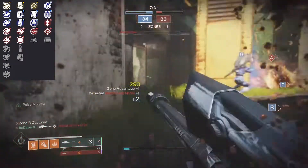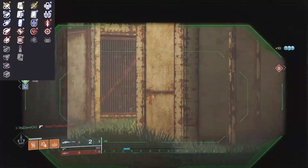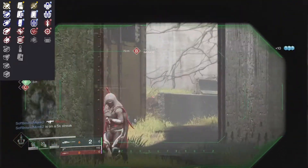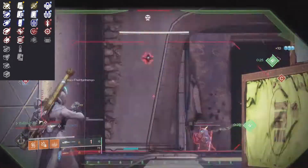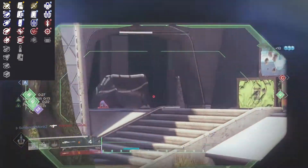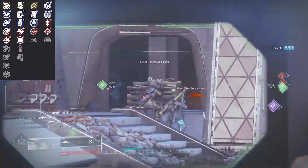Barrel-wise, I think a lot of people opt for range so you can have more accuracy at longer range, so go with a barrel that gives you the longest range on your roll. Magazine-wise, I think you want to opt for range there with Accurized Rounds to be more consistent. Something like Appended Mag wouldn't be bad for a bigger mag size, and Steady Rounds wouldn't be horrible, though you do lose a little range. Tactical Mag or Flared Magwell are not horrible either.